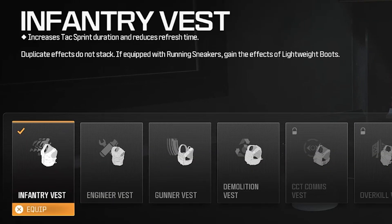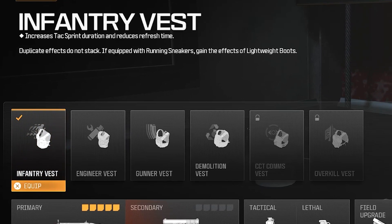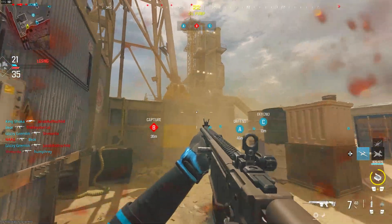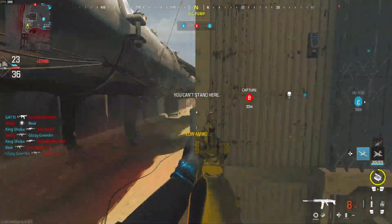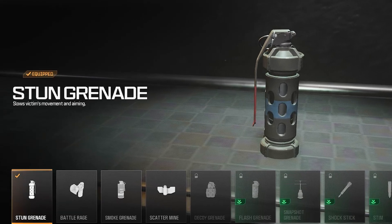First off, it's the infantry vest. This gives you an increase in TAC sprint duration and reduces the refresh time so you can TAC sprint a lot more often, faster, and go further while TAC sprinting. I find it pretty good — I like to run around the map, so the infantry vest is one of the better things to use. After that, we're going to the tactical slot, which I'm using a stun grenade.